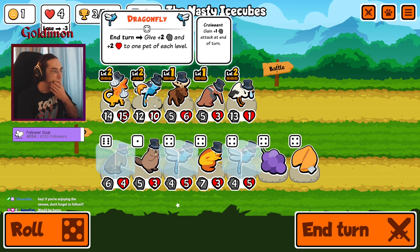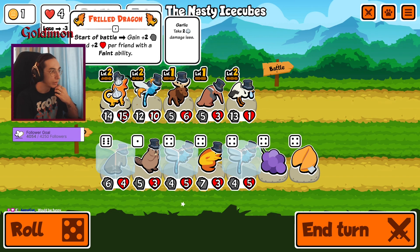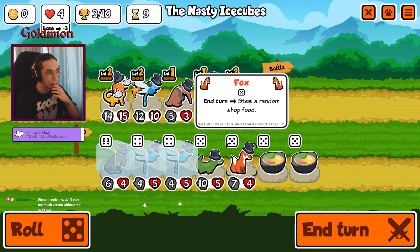Definitely take those two. Wait, kind of wasting the dragonfly buffs now, but I want to buff the dragon — it goes from left to right. Dragon is gonna get buffed. I don't want to buff this moose though. Well, it's a one-one buff anyway, positioning doesn't really matter. Oh, fox!